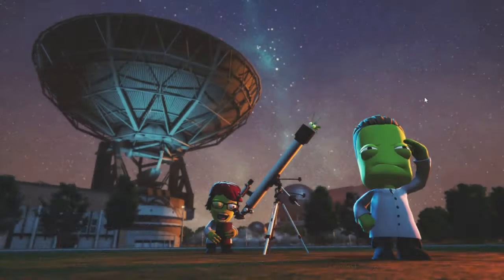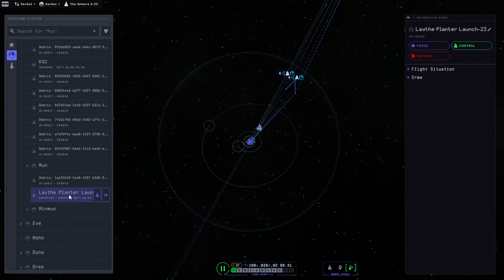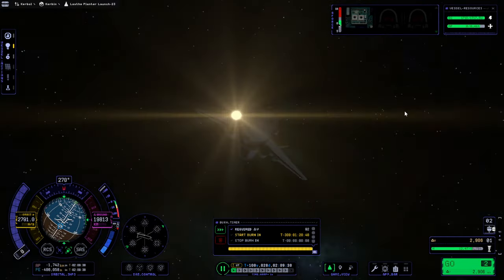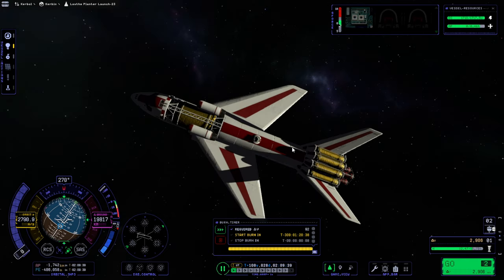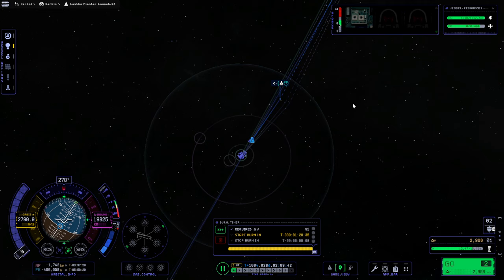Let me just go to the tracking station to refresh my memory. So that's the sphere, and the Leaf Planter launch is our space plane. Let's follow this out.